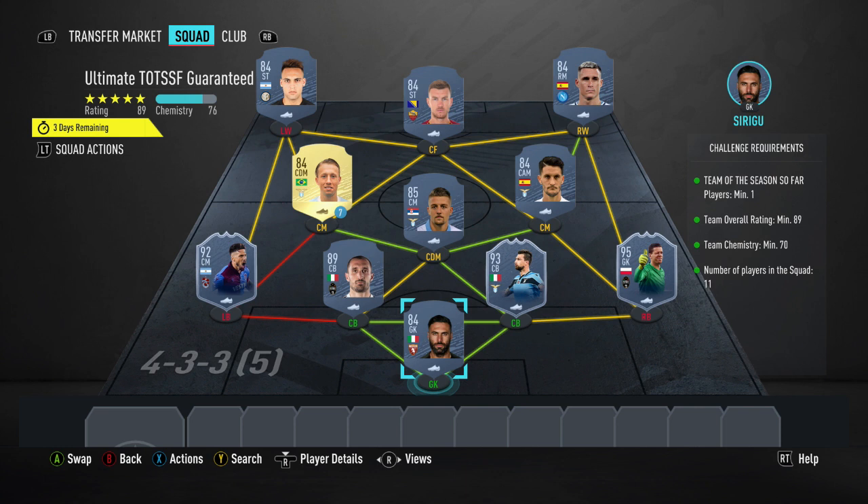And then for the final player, I've got Serbi who is currently 75k. So for this full squad, it currently costs around 300k — if you want to copy it, you can.